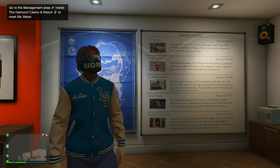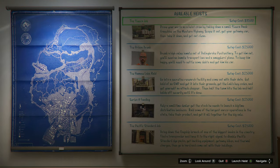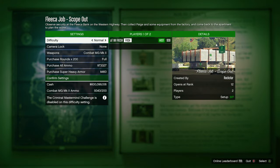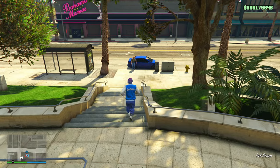What you guys want to do is start up this one specific heist. Go up to your board, click right D-pad and start up the very first one, the Fleeca Job Heist. Even though it pays the least out of all the heists, this week in GTA 5 the Fleeca Job Heist is paying double money and double RP, and it actually pays pretty good especially if you speed run it.